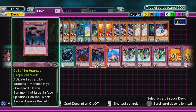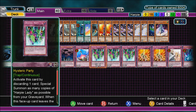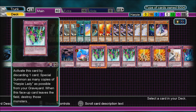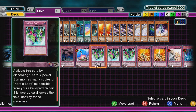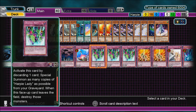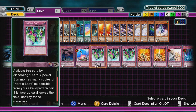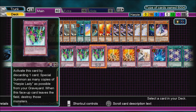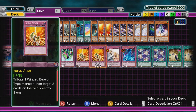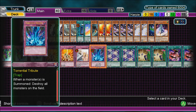Trap cards: Bottomless Trap Hole. Call of the Haunted can be used in a few different ways - just to summon anything back. Compulsory Evacuation Device. Hysteric Party is activated by discarding the card to special summon as many copies of Harpy Lady as possible from your graveyard - all those Harpy cards become Harpy Ladies when they're in the graveyard, so you summon all of them. But when this face-up card leaves the field, destroy those monsters - basically summon a whole bunch in one turn and overlay or just attack. It's an OTK play if you get heaps in the graveyard. Icarus Attack - tribute one Winged Beast type monster, target two cards on the field and destroy them. Basically almost everything in the deck is a Winged Beast - all Harpies plus Zephyrus. Solemn Warning provides a little protection.